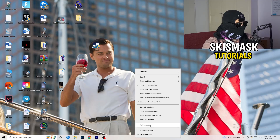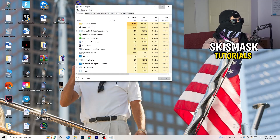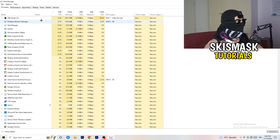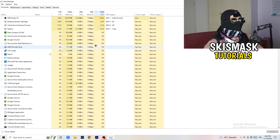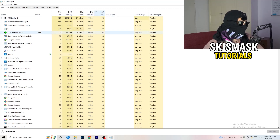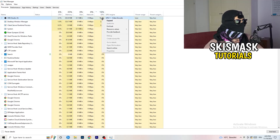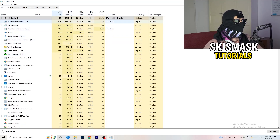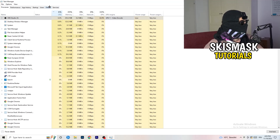Navigate to your taskbar at the bottom of your screen, right-click it, and open Task Manager. Go to the Processes tab. Click on the GPU column to sort by GPU usage and end every task running in the background that has too much GPU usage and that you don't need — for example, Razer Synapse. Right-click it and click End Task. Then do the same thing for CPU usage.